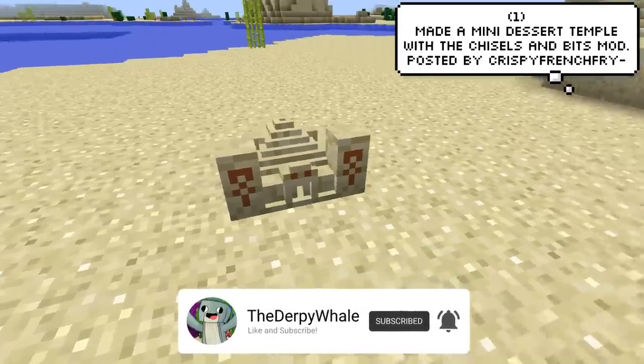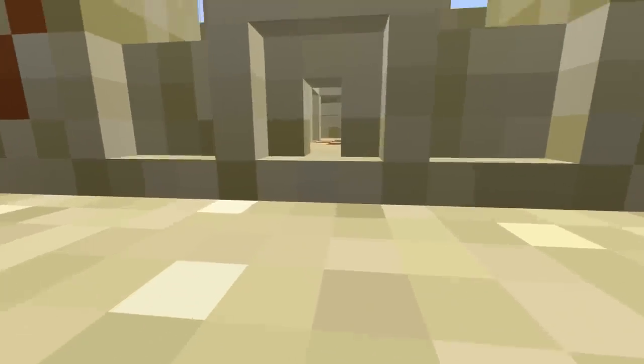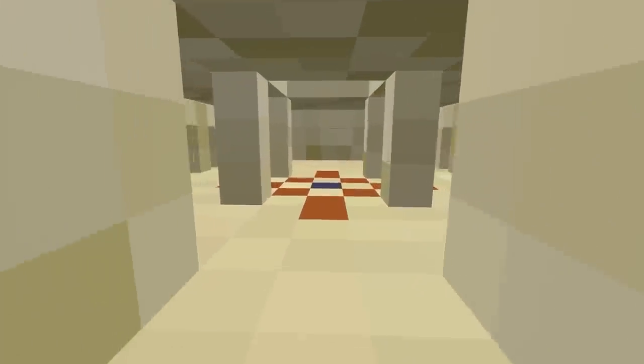For our first clip, Crispy French Fry made a cute mini desert temple with the Chisel and Bits mod. Rest in pieces.